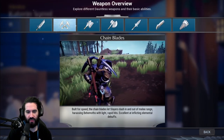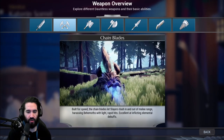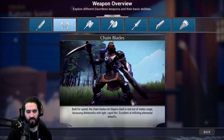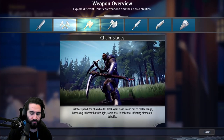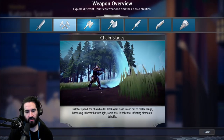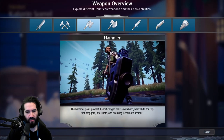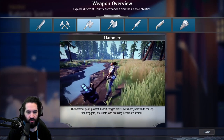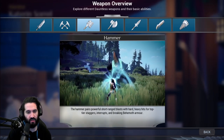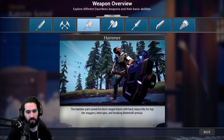The Chain Blades sacrifice pretty much everything for speed. These weapons are very balanced, they have a lot in their toolkit and the ability to dish out a lot of damage. But if you're into that ninja fantasy or the high-speed high-octane playstyle, I recommend the Chain Blades. The Hammer is the rock of the team — you go for the face, stagger behemoths, knock them over, create an opening for your team, and deal insane damage. Some new mods added an extra level of party play with one of the highest damage buffs in the game.